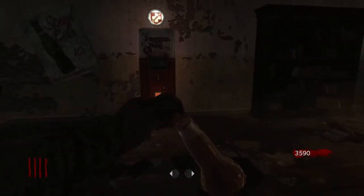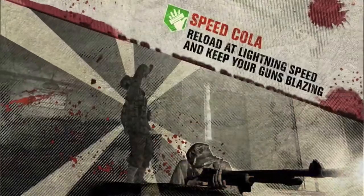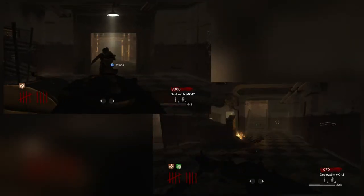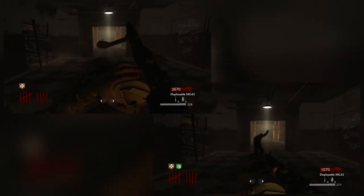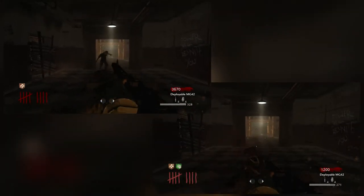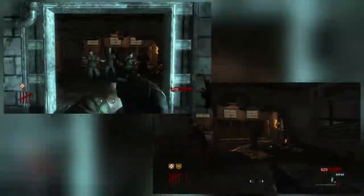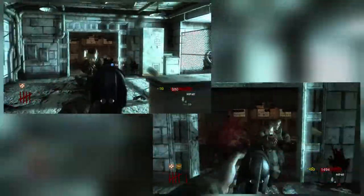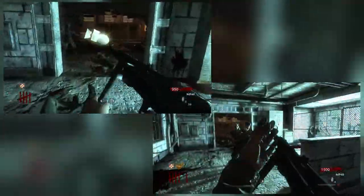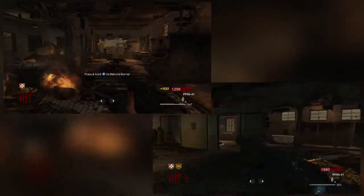You had Juggernog, which increased your health, so it now took five hits to kill you instead of just two. Speed Cola halved the time that it took to reload every gun, which was huge because LMGs were still the most viable weapon to use and they were obviously the ones that took the longest to reload. Double Tap Root Beer increases the fire rate of every single gun that you shoot. Before Pack-A-Punch, this was how you could upgrade your gun — more bullets fired in the same amount of time means that you do more damage per second, which is a form of upgrade, although it came with the trade-off of having to reload more often. But that's where Speed Cola comes in.